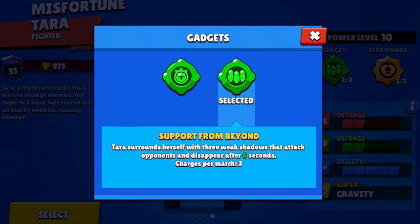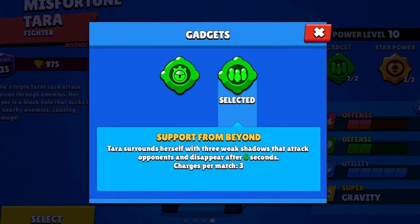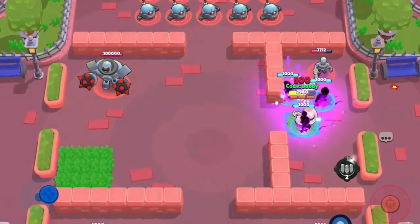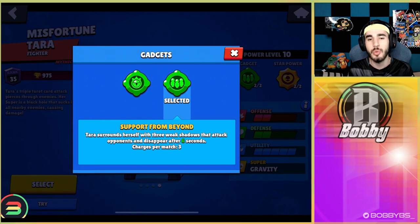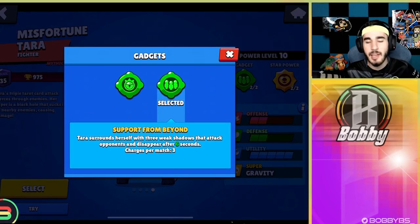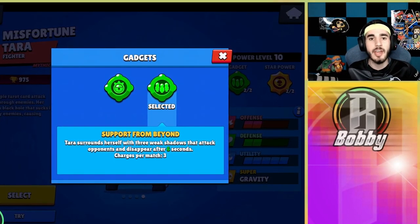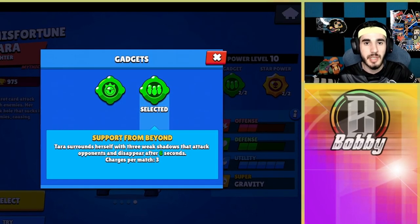The number 9 gadget is Tara's Support from Beyond. Tara surrounds herself with three weak shadows that attack opponents and disappear after six seconds. This gadget is really useful because it gives you three body blocks no matter how much damage the enemy brawler does. It also deals damage to anything nearby unless the enemy takes out the pets. It's really good against brawlers like Shelly that don't have pierce, forcing them to waste all their ammo on the pets.